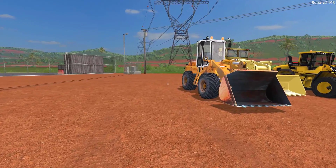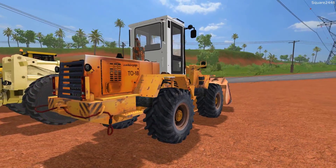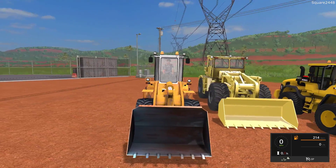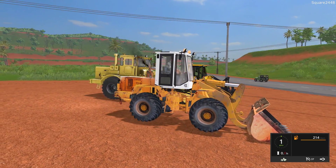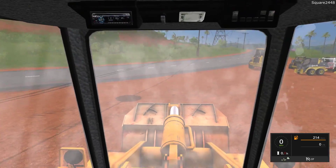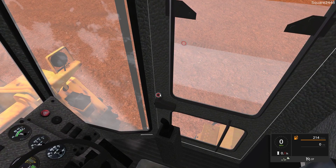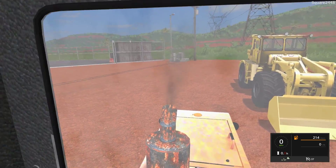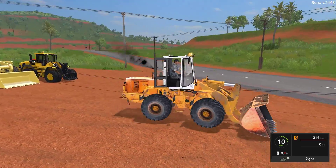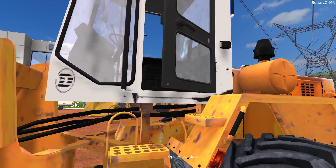Up next is a more rustic style front loader. I do get more requests to use older equipment, and this is a great example. You can see a lot of wear and tear on it — paint-wise, wheel-wise, everything. It has beacon lights on the inside view, and the bucket can detach. It also has IC features: you can raise the window and open the door on either side. A top favorite older front loader of all time. Great animations, great wheel textures, and you can actually close and open the doors from the outside view, which is perfect for realism.